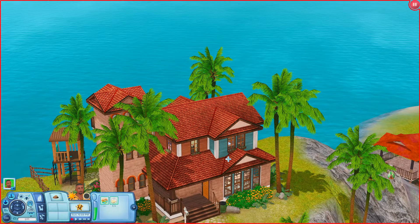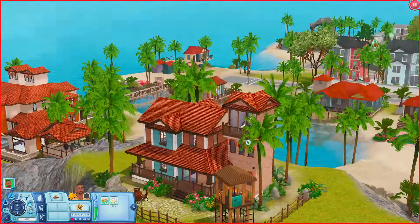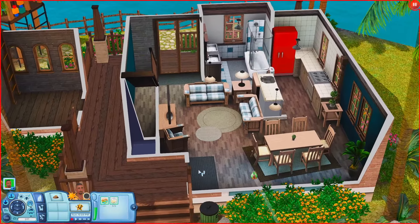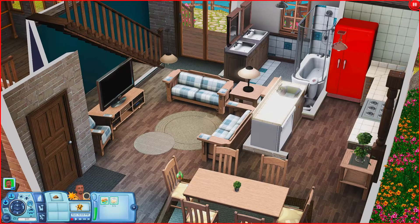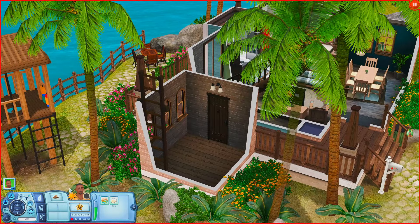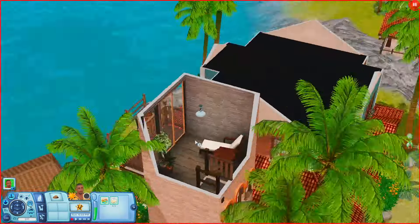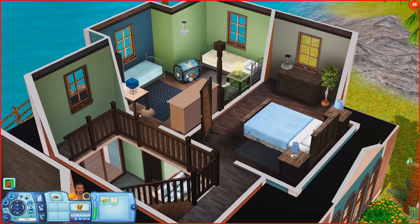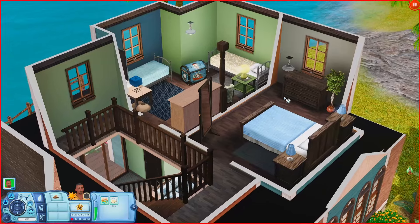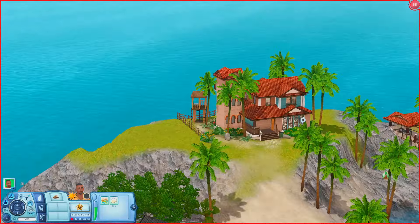Oh look at this house behind it — this one is nice! I love the color scheme and it has this little tower attached to it. These houses are beautiful. When you come in you have a living room, a kitchen, a dining table, and a bathroom. This tower room has a ladder — scrolling up to the top, you just have a little place to lounge but not much else. Back inside the house you have two bedrooms: one that could be for a kid or teen, and one that's more of a primary bedroom. Out behind the house there's a playhouse and a table.